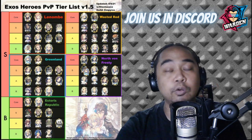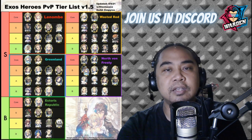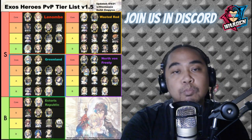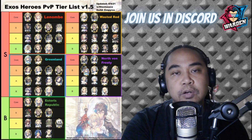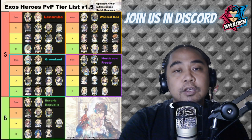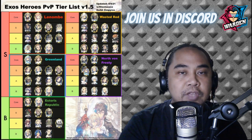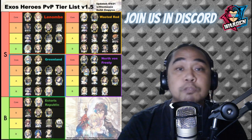Next is Wasted Red, which is actually my main faction — I've been using it for a couple of months already, so I know this team well and more or less how to play Wasted Red. The Core would be Garf and Redley. Your S tier would be Annie — Annie is actually more or less part of the core already. The three of them, Redley, Annie, and Garf, synergize well together.